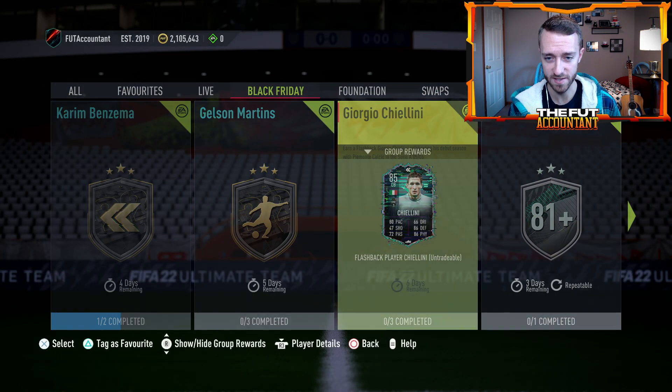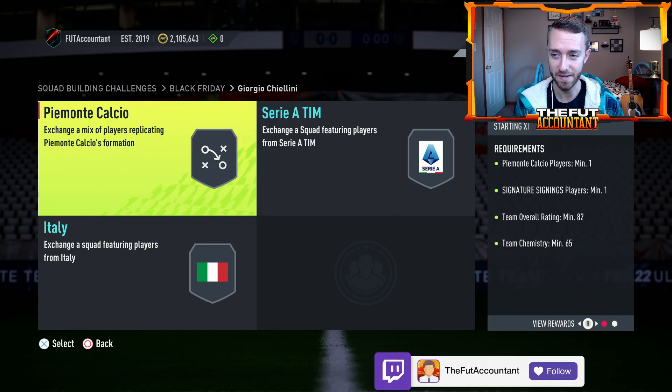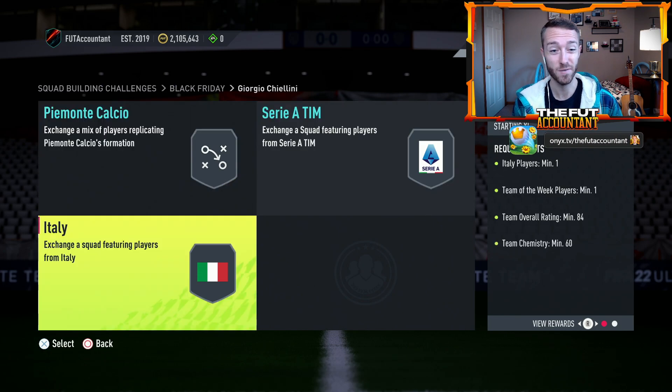Now, how expensive is this? That's a nice looking card. 82, 83, 84, and it requires a signature signings player. That is very craftable with all the upgrade packs that are out right now — very, very craftable.